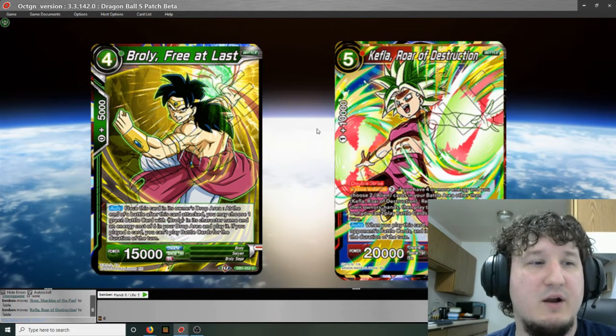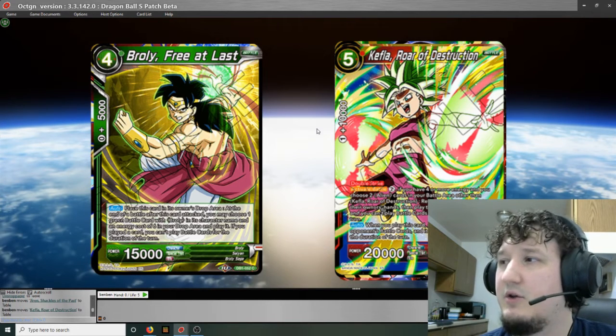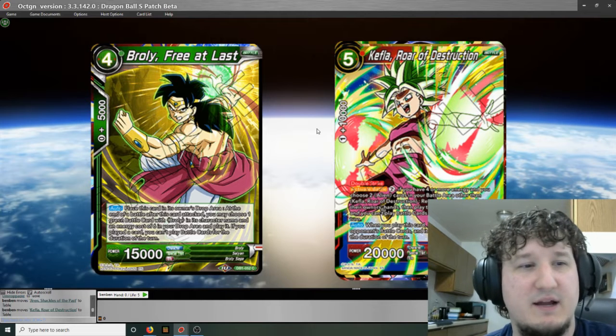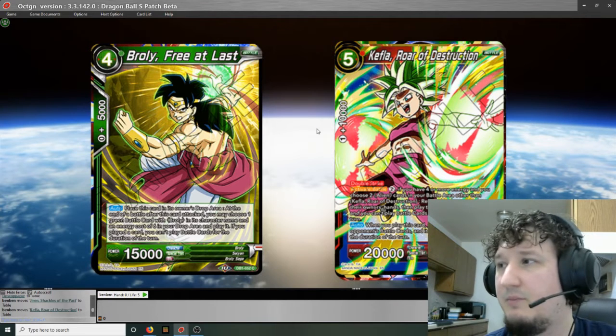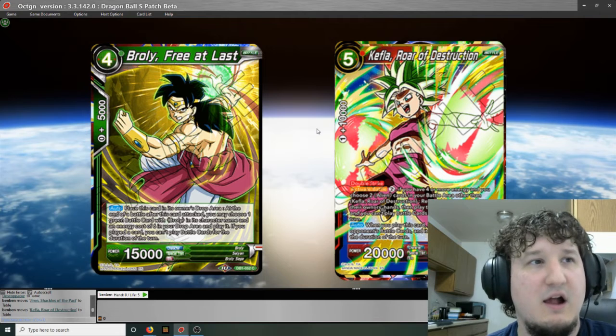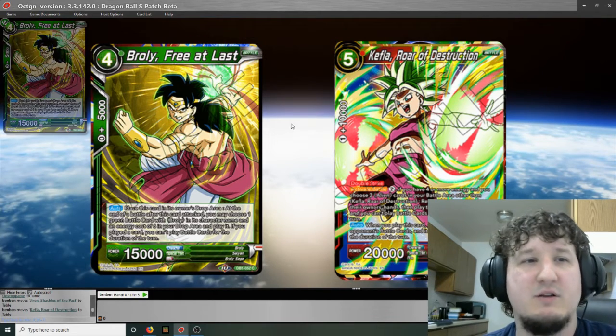Broly Free at Last — 4-drop green card. Auto: place this card in its owner's drop area at the end of the battle after this card attacked. You may choose 1 green battle card with Broly in its character name and an energy cost of 6 in your drop area and play it. If you played a card, you can't play battle cards for the duration of the turn. You can use it to get either Broly or Broly BR — we'll have to see when the problem-solving card text comes out. Even if you can only grab the 6-drop Broly that discards 2 random cards, doing that on turn 4 is very, very good. Since it puts it in play, you can then attack with that card — so on turn 4 you put Broly down, attack, bring in 6-drop Broly, take 2 cards from their hand, attack with that — double strike 30k. Broly's kind of been on the downslide for a while, we'll see if this card is good enough to bring it back.